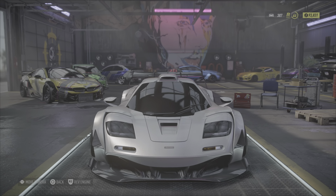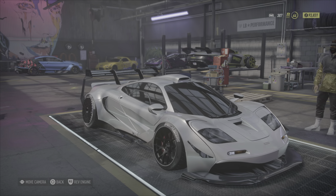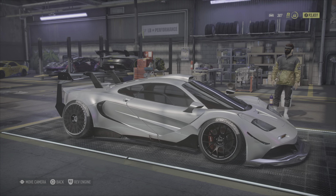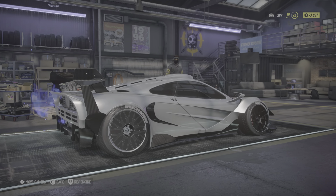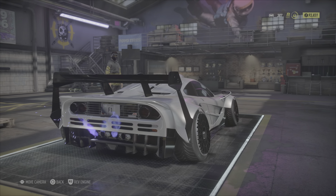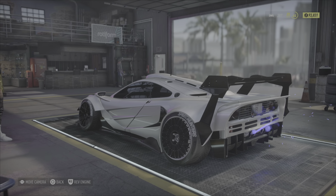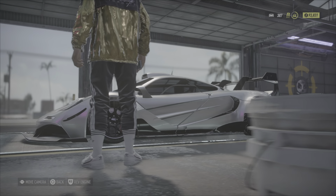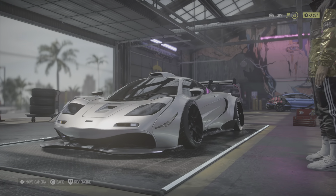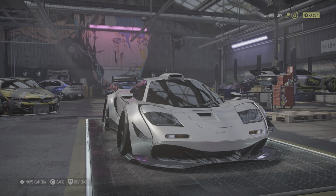Hey, what is up guys, welcome back to the channel. Now with Need for Speed Unbound coming out pretty soon, less than two months away, EA have decided to give everyone a bit of an early Christmas present for the Need for Speed community — they are giving away the McLaren F1 for free, essentially, for the PlayStation and Xbox communities. It's unknown if they're actually doing it for PC or if they plan to.